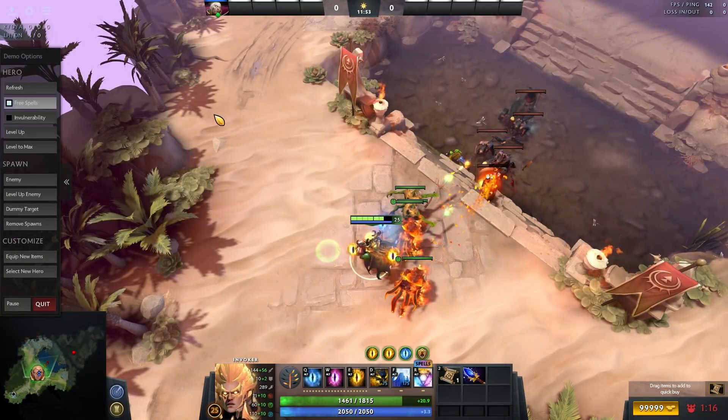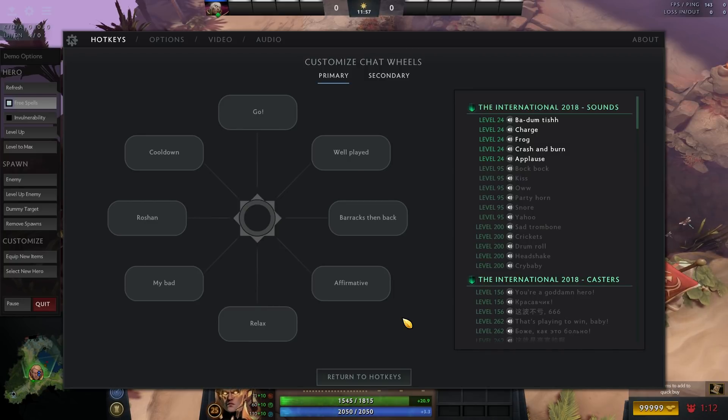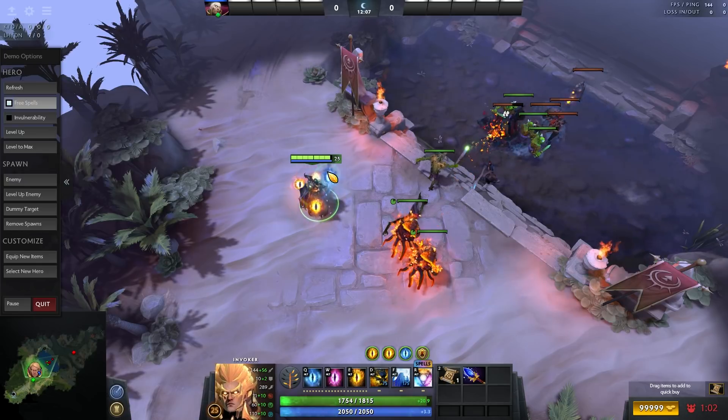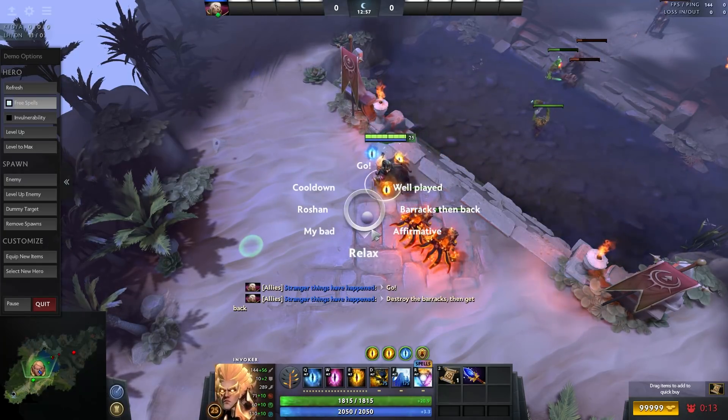Another thing in the hotkeys tab that I want to talk about, and I feel like it's super underrated, is the chat wheel. People are used to using chat or voice, and in some games that works fine, but a lot of the times the chat wheel is not only faster to convey ideas but it's also neutral. Dota is a mind game and sometimes the way you express stuff or the way your ally interprets what you're talking about can transform something simple into conflict.